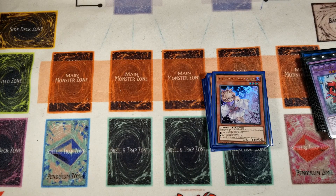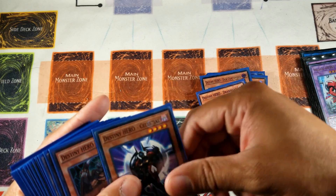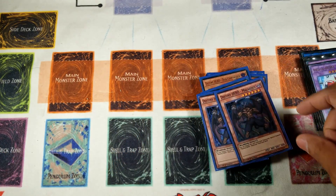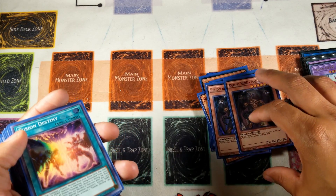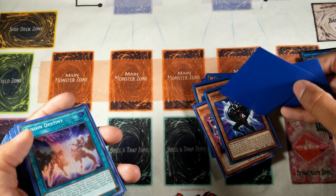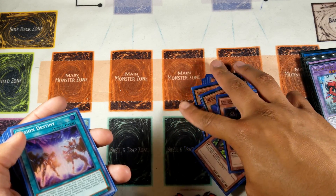Three Ash Blossom - I believe we're in a hand trap format still. I don't see how people can go without hand traps; even Endymion, a deck that doesn't need hand traps, should still run Ash Blossom because it stops way too many cards. For the Destiny Hero engine: one Disc Commander, two Draw Hands, one Celestial, two Mallets. Disc Commander is good because if you go Fusion Destiny and your fusion monster dies, you get to special summon something from the graveyard - you want to bring out Disc Commander Draw too.